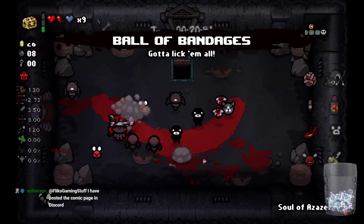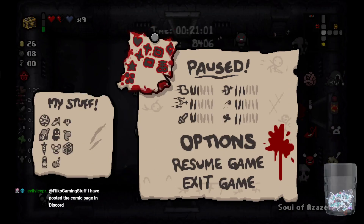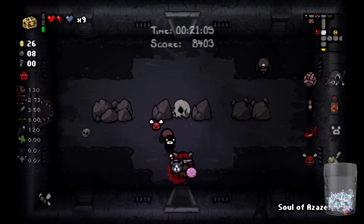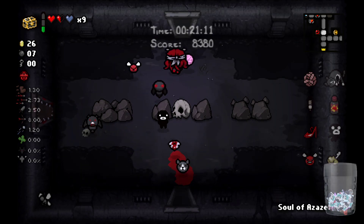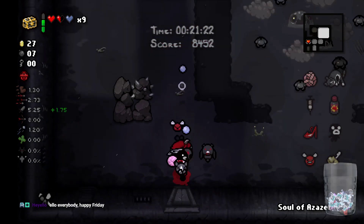That was relatively easy. Now I need to go clear random rooms hoping that a key drops, or I'm going to have to miss a third item room. Oh hang on, I want to see this — she really does just fly into there with green diarrhea. Alright, well I guess I can't fully blame them then. Although they should have known — arms out looks like a landing, arms in looks like a takeoff. That's just basic.